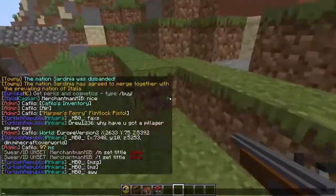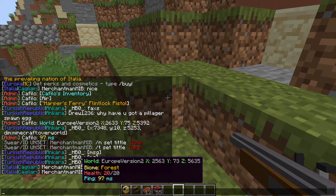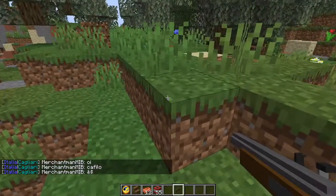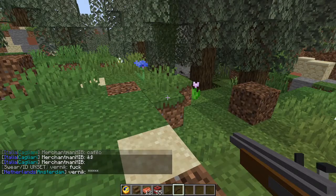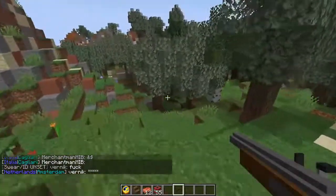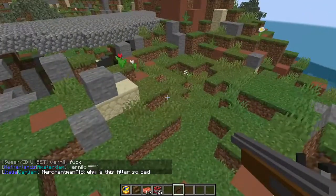You can also hover over player names in chat and see stats about them. That was really it — don't forget to join the server using the IP in the description, and for the rest of the week's changes check out the changelog in the Discord, which will also be linked in the description.